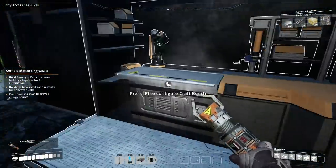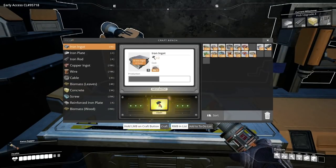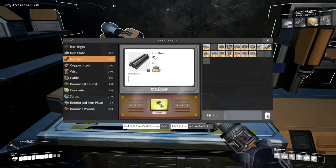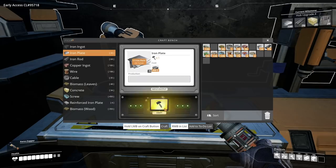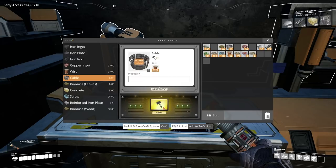This is where we upgrade the hub, for those of you that watched the last video. I need 75 steel rods, so let's turn the iron we've got into ingots quickly. That's all the ingots done, and now I need to make the iron rods — 75 iron rods. Then I still need iron plates; I'm going to need lots of those because we need 100 of them to put in. I also need 20 wire.